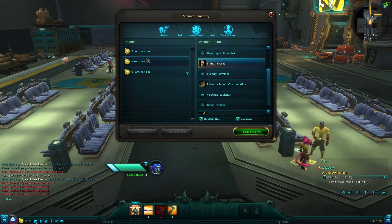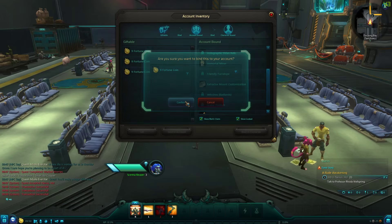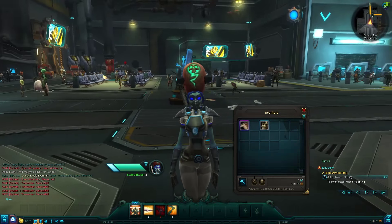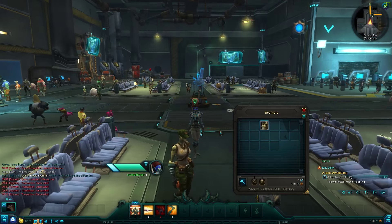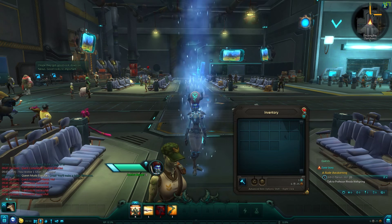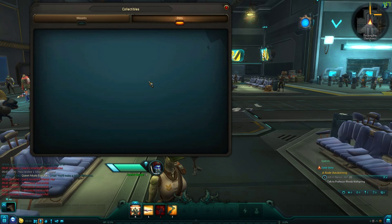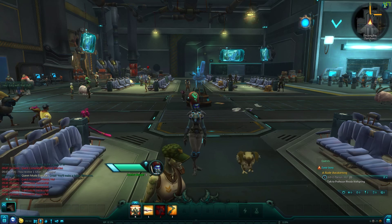I should be able to go into my inventory now. There's my mount — you can't use this mount right now, aww. And my pet — it's in collectibles. There's my little pet dude. Summon the pet!